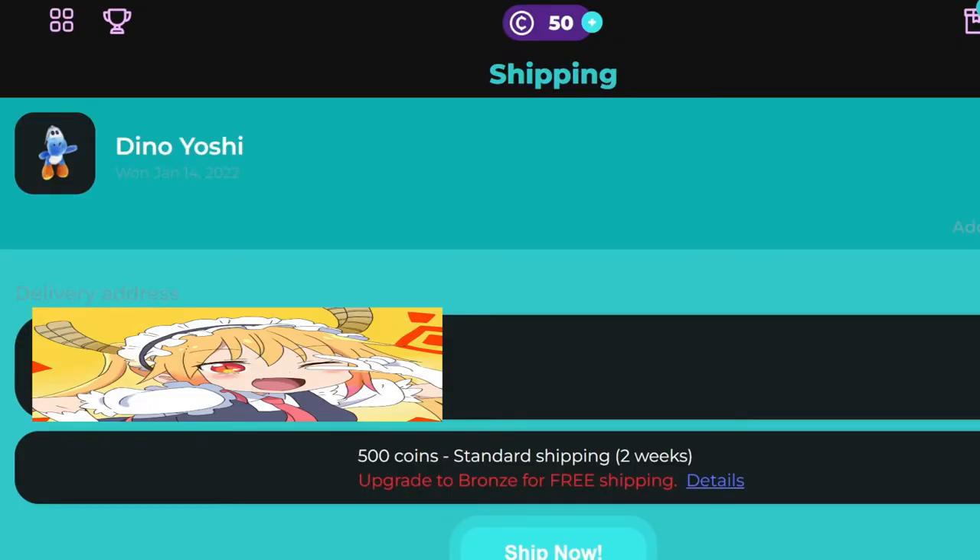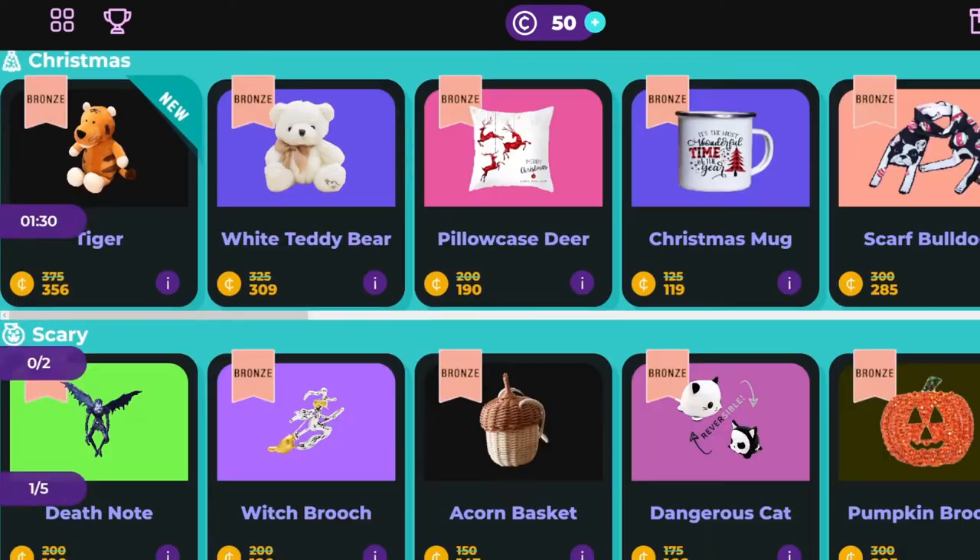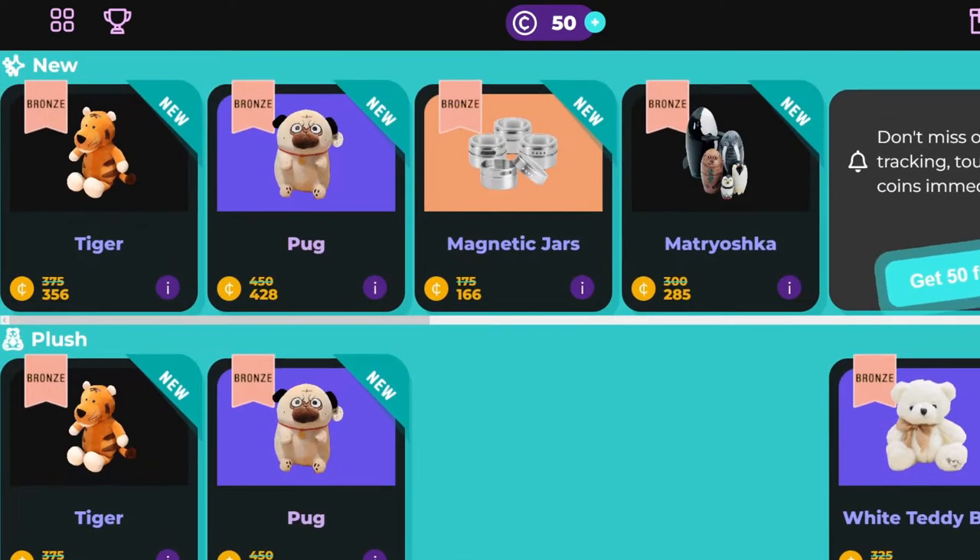500 coins to ship it, and you have to upgrade to bronze for free shipping. You've really done it this time, claw.games.